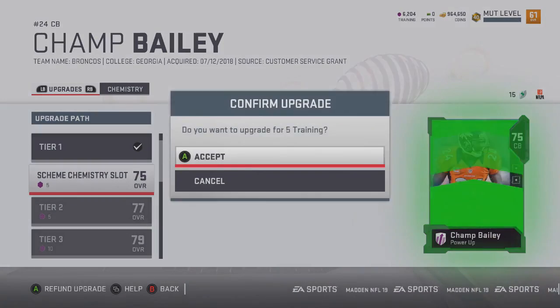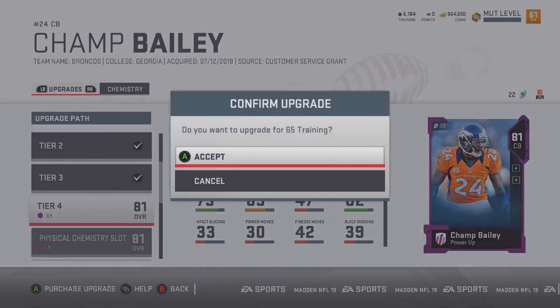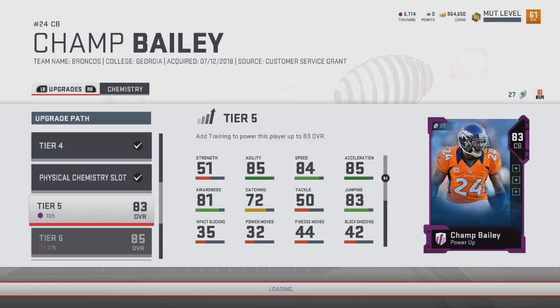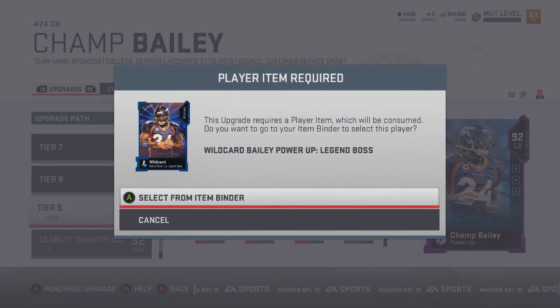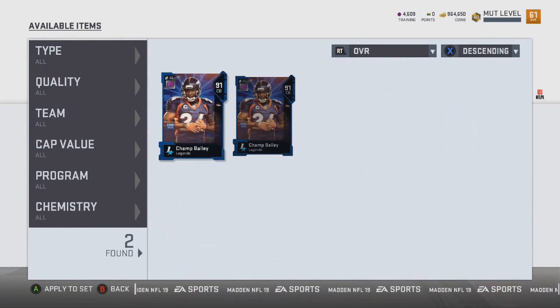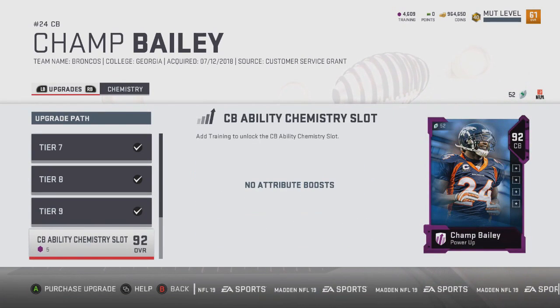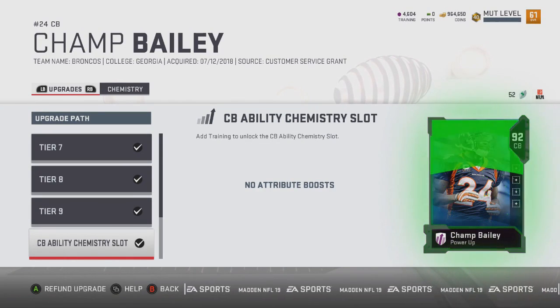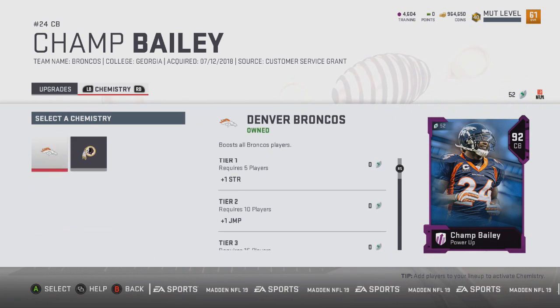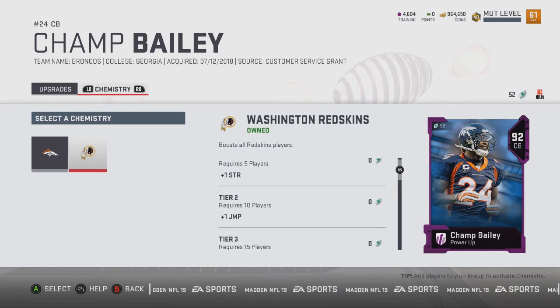Now I want to show you powering up a card to its fullest potential. Every single legend in Madden 19 can be powered up. You start with the lowest overall power-up card — Champ Bailey at a 73 overall — upgrading through the tiers all the way until you need his actual legend card. Since we have him powered up using training points, we add in the 91 overall full legend Champ Bailey to the set and get a 92 overall powered-up Champ Bailey. You can also refund that if you want to go back and sell the 91 overall card.